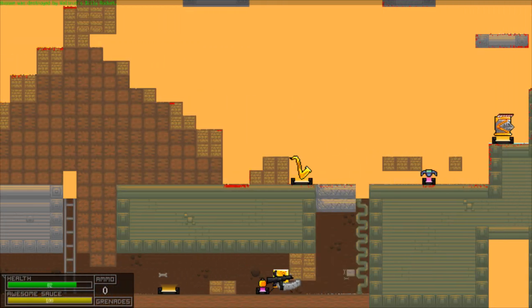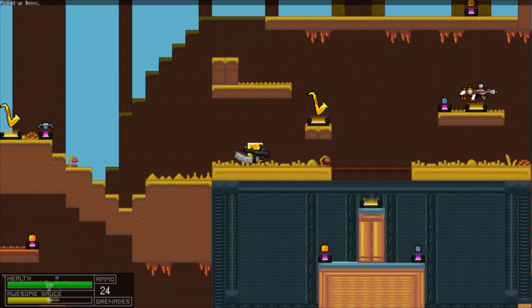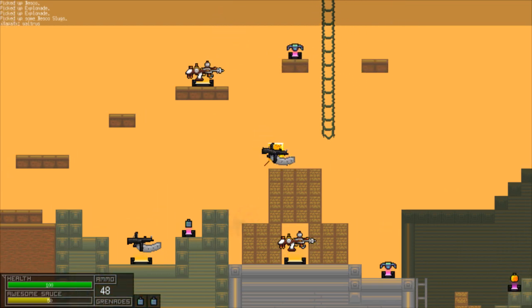The game is a platform shooter, so you move around with W, A, S, D and you shoot with the mouse. You pick up weapons and grenades with E, and you throw grenades with Q.